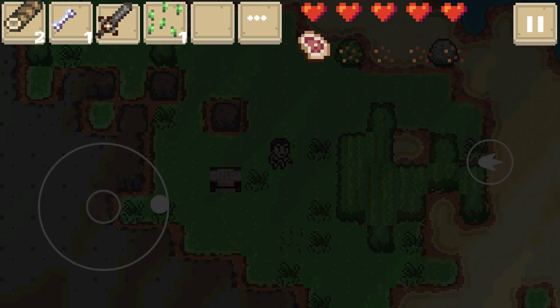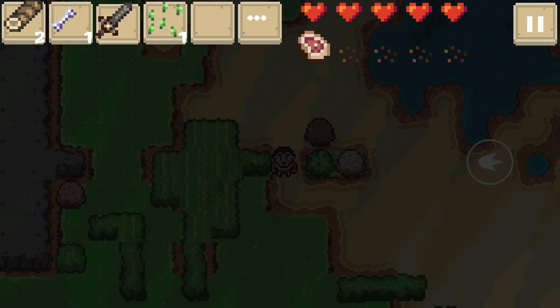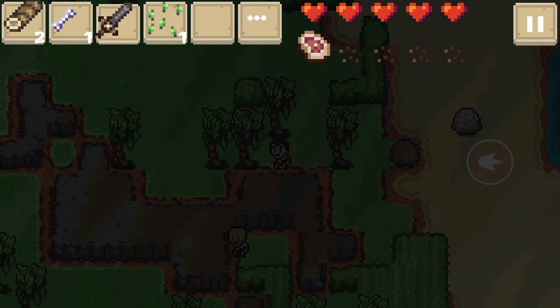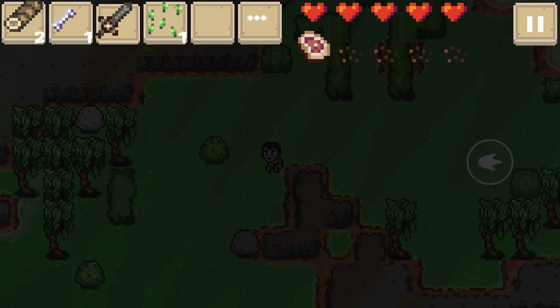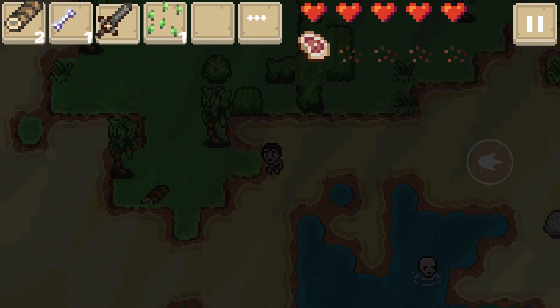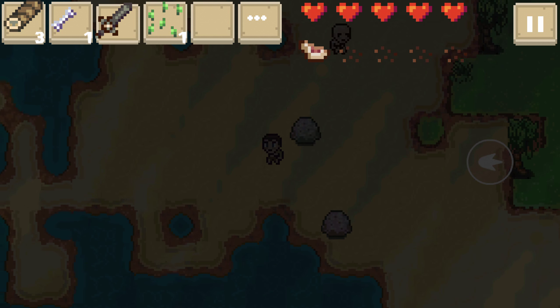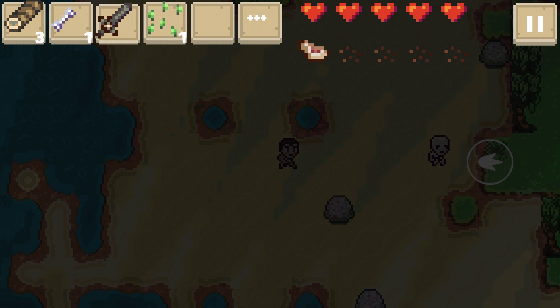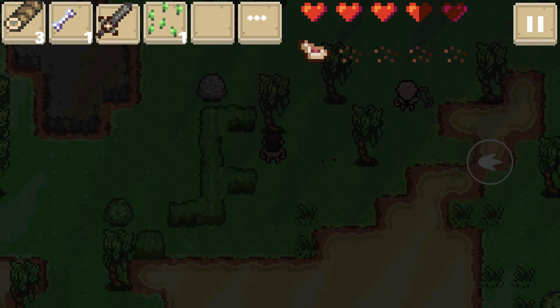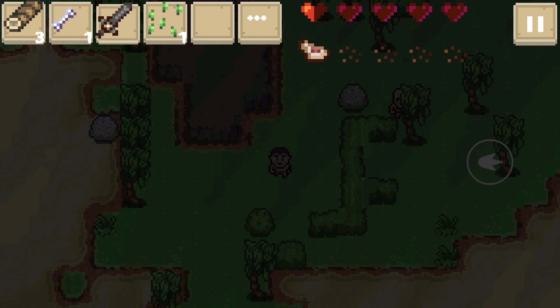I need some food, I'm starving and I'm about to die. Where'd that chicken go? Where'd it go? Oh crap, there's a zombie! Where'd all the animals go? I'm about to die. There's a skeleton! Where are the chickens? Let's beat up this punk right here. Oh, you better run away - yeah, take that!